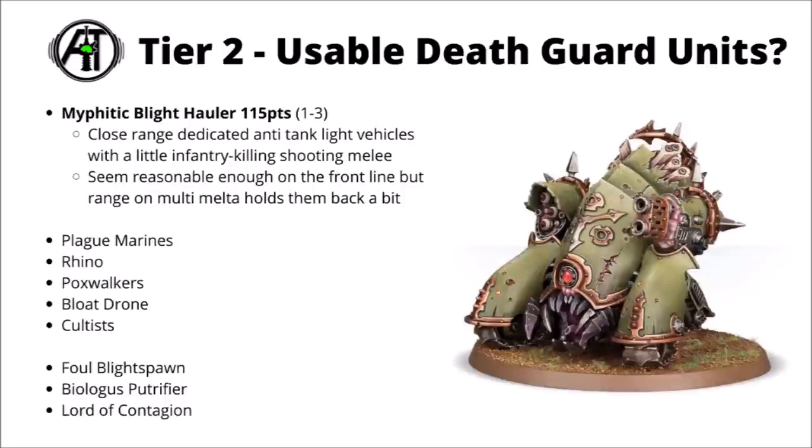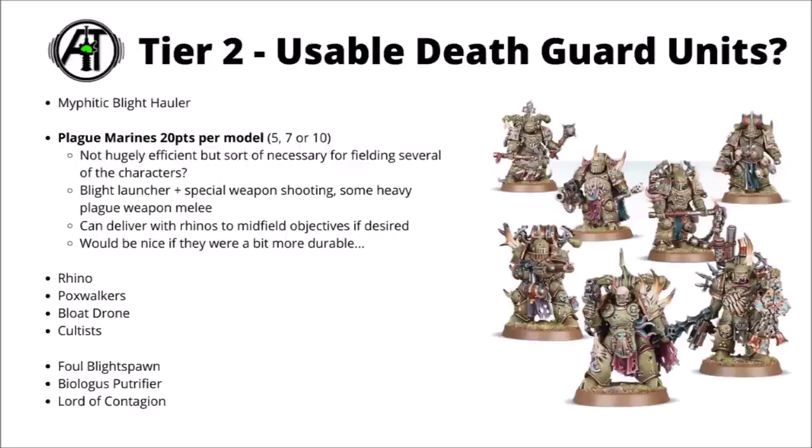Back to the actual Death Guard — next up is the Mephitic Blight Hauler at 115 points, and you can take one to three of them. These are pretty much dedicated close-range anti-armour vehicles, packing a missile launcher and a multi-melta, plus a little bit of threat towards enemy light infantry as well. I think they do their job okay for the points cost, though I'd probably rate them towards the lower end of Tier 2 — you might seriously be better off with Predator Annihilators for longer range and higher strength weapons, or Wardog Brigands if you want Melta.